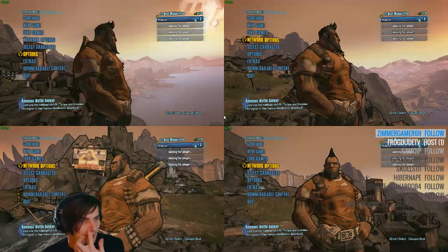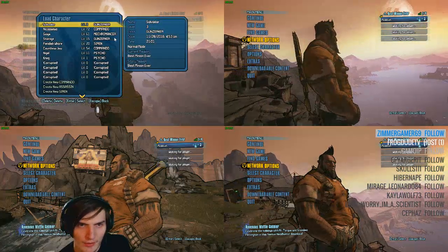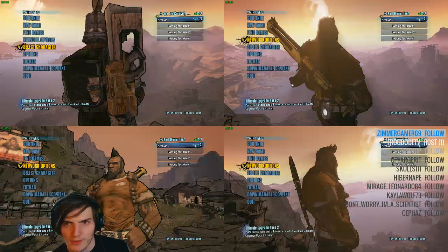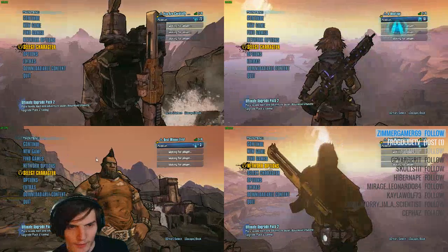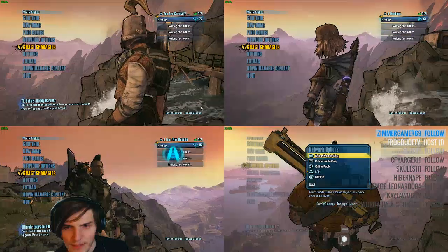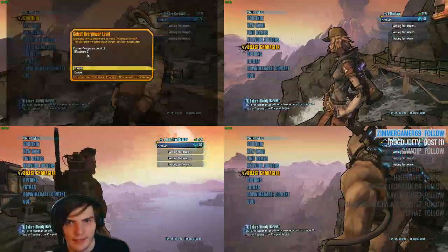All games are in LAN mode now. We're going to select the characters we want. This is going to be our main one hosting the game at level 72 with OP8. This one is going to be our level 61 Gauge. This one is going to be our level 54, and finally this is going to be our level 11 Psycho.